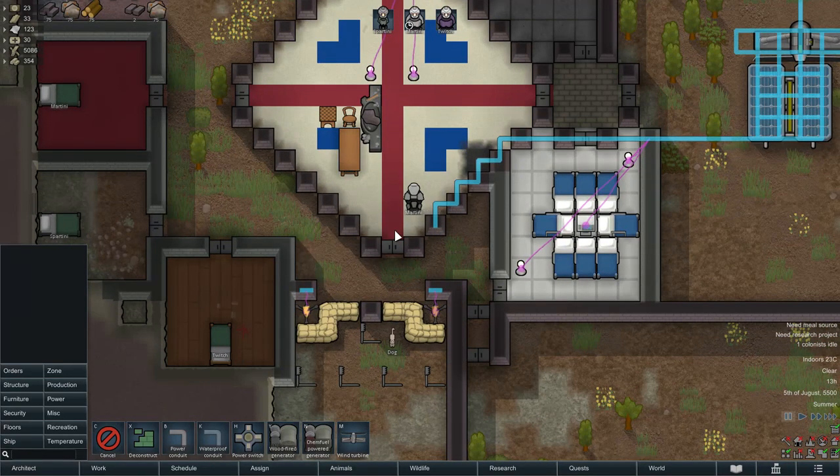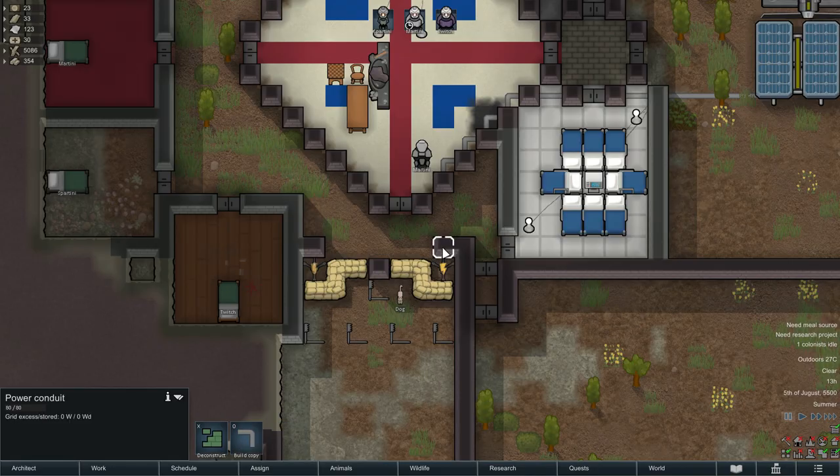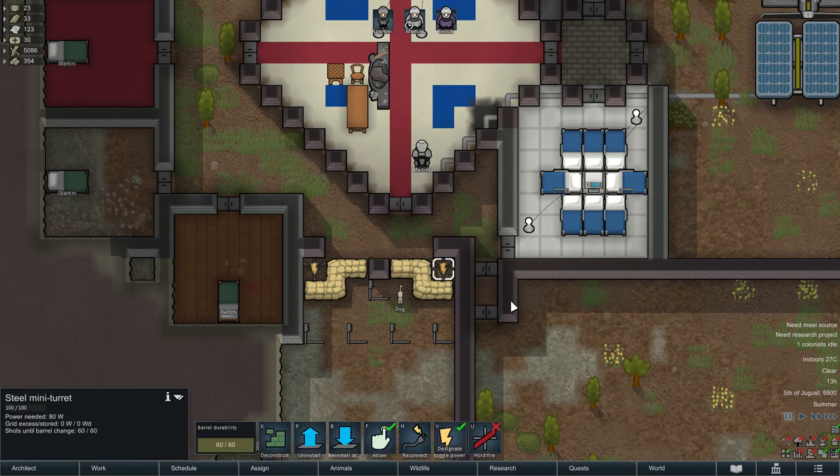The first thing you want to do is make your kill box and make it so that your normal power lines can power the turrets. Then you want to build one conduit that's not connected to a power source. During peaceful times your turrets need to be connected to that unconnected and unpowered conduit. But when you need your turrets, you click on the reconnect button and connect it to the main power lines. You do this for all your turrets.